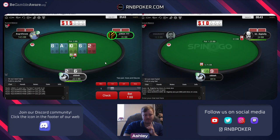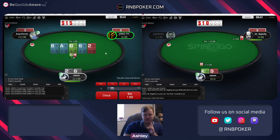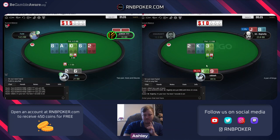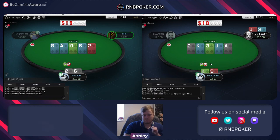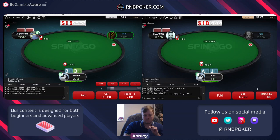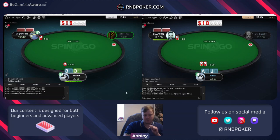Do we want to bet here? I think yes - we definitely can have some value. When they double check they shouldn't be super strong - maybe at best an eight, a very weak ten - so not going too big. Ace jack going all in - three is just going to go all in as well.